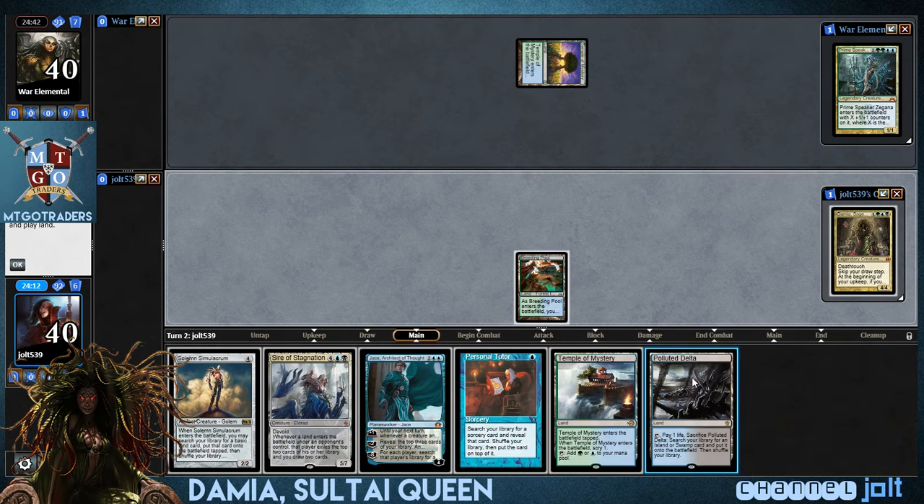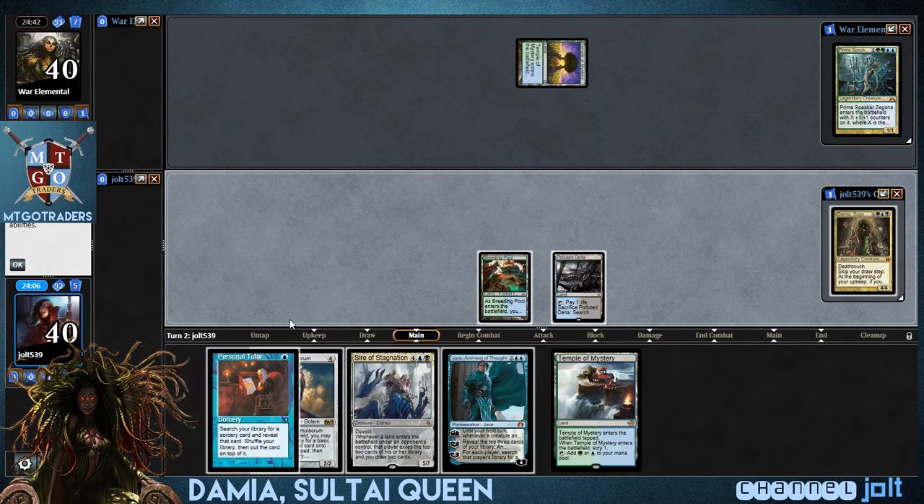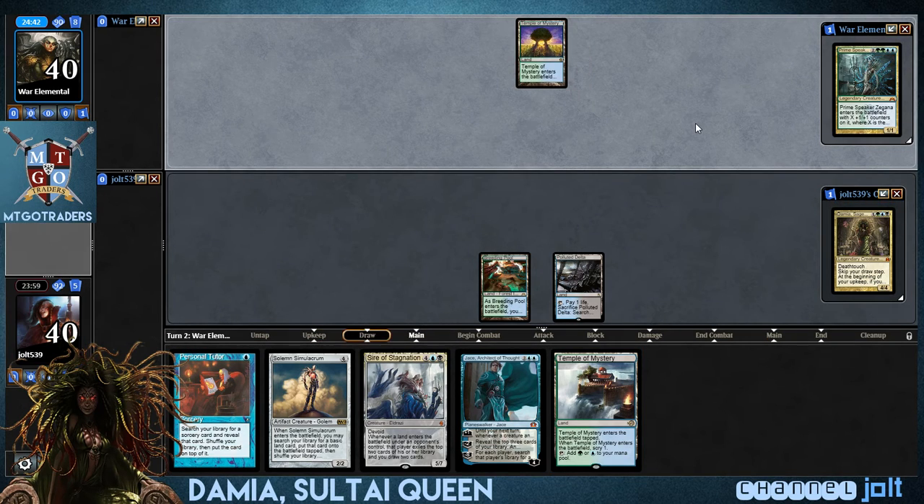Let's go ahead and get down Polluted Delta. Now this Personal Tutor, I'm probably gonna get into some Villainous Wealth as well. I'm gonna save this right now. As far as what we want to do, I'm just gonna hold off. We'll crack the Polluted Delta next turn and then get into some Temple of Mystery, so we can take advantage of that Scry action instead of Scrying right now and messing up our Scry.